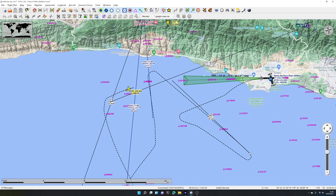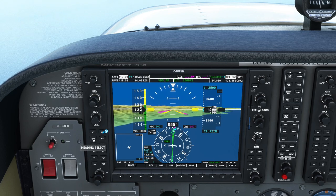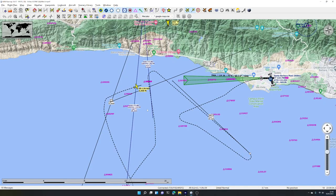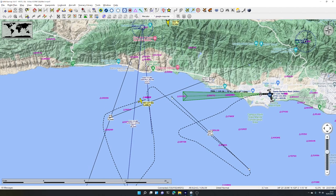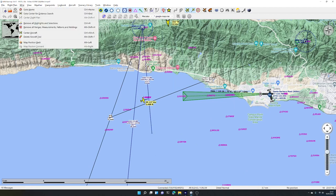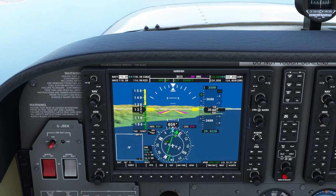We press HDG to go into heading mode following our current direction. Now we change the CDI to NAV1 — notice it no longer says VOR1, it says LOC1. The G1000 recognizes it as an ILS localizer. Let's remove the lines we drew earlier and clear all ranges, measurements, patterns, and holdings from the map. The display now represents the centerline of the runway.